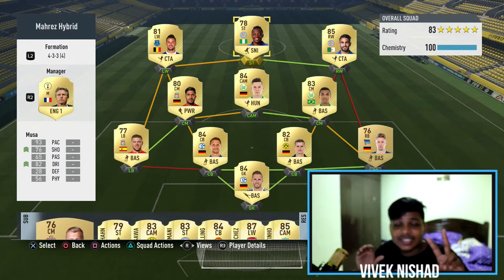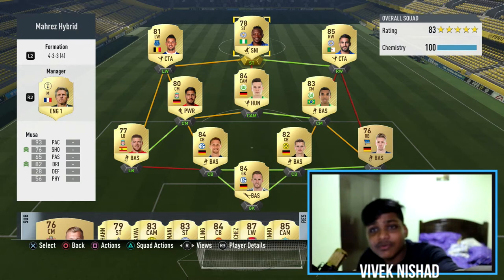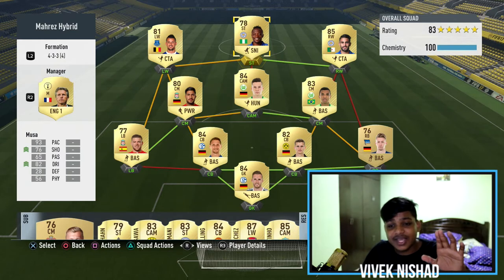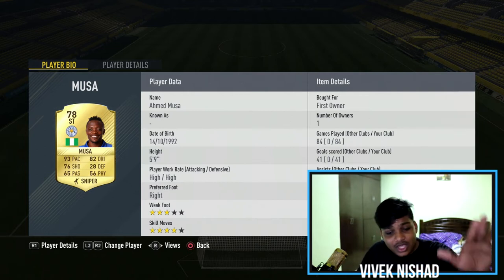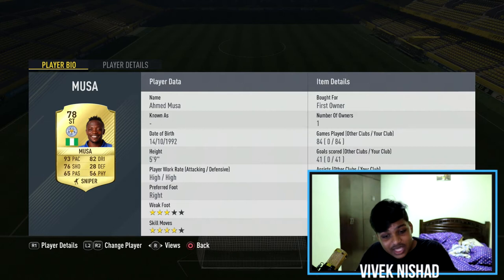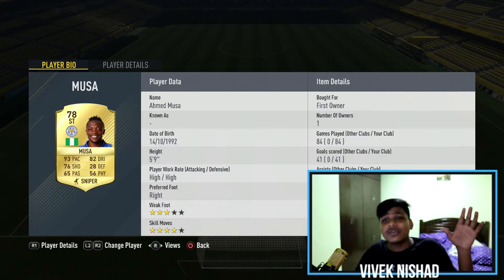Now our second main man — Ahmed Musa! Look at these stats: 93 pace, 82 dribbling, 76 shooting. Even though his shooting isn't great, he has a high/high work rate — gets back to defend and goes up to attack. He's played 84 games for me and scored 41 goals. He has 95 acceleration, which covers up everything about him.